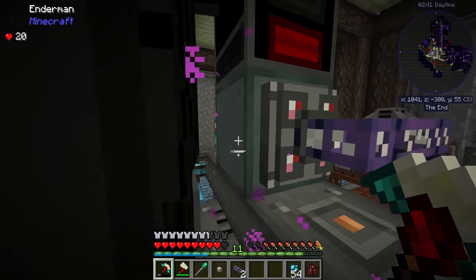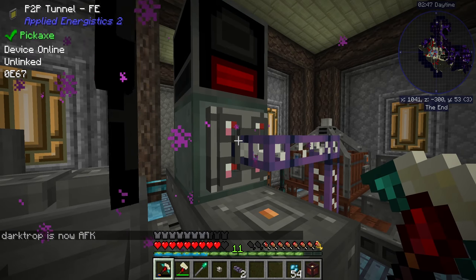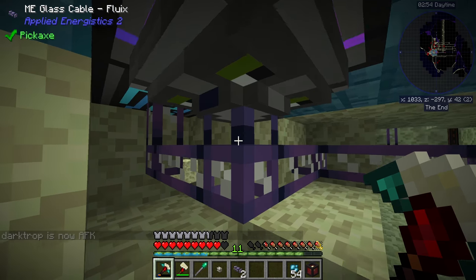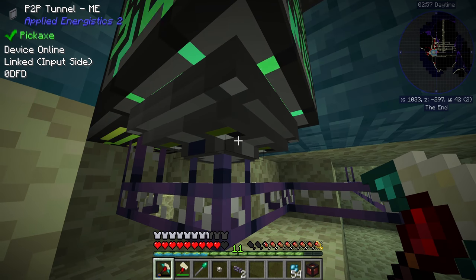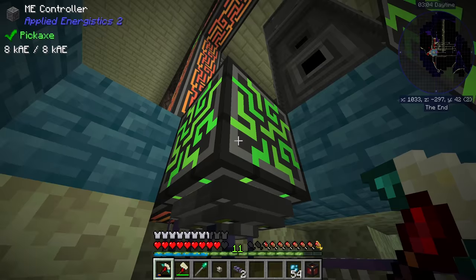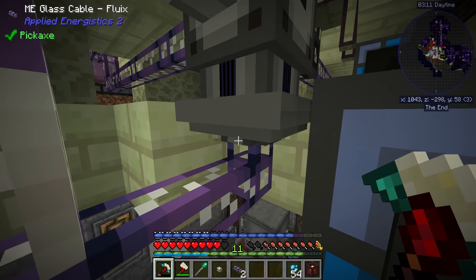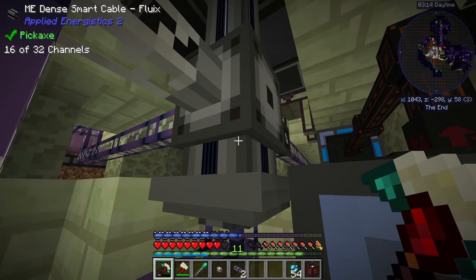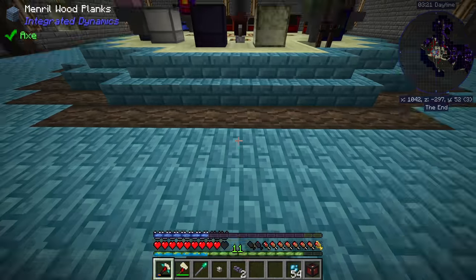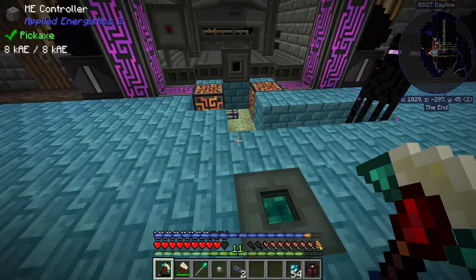Up in the basement we have all the power from the energy cell and diesel generator going into the P2P tunnel, then coming out in the overworld. Here we have 32 channels going into this P2P tunnel — it uses one or two channels because each P2P tunnel requires a channel itself. Right now we're using 16 channels with this dense smart cable. We're basically using P2P tunnels instead of running dense cable the long way.